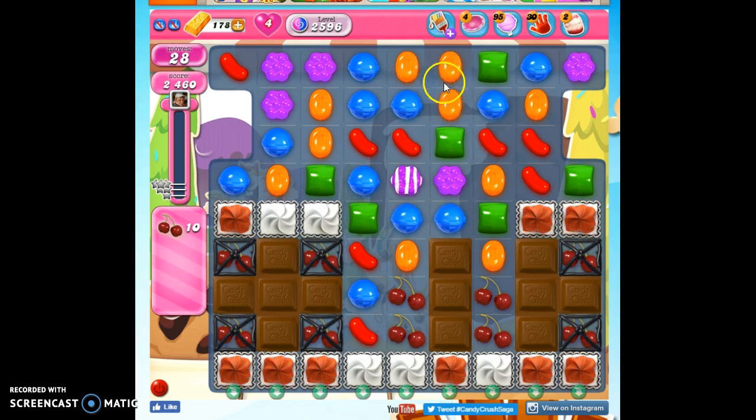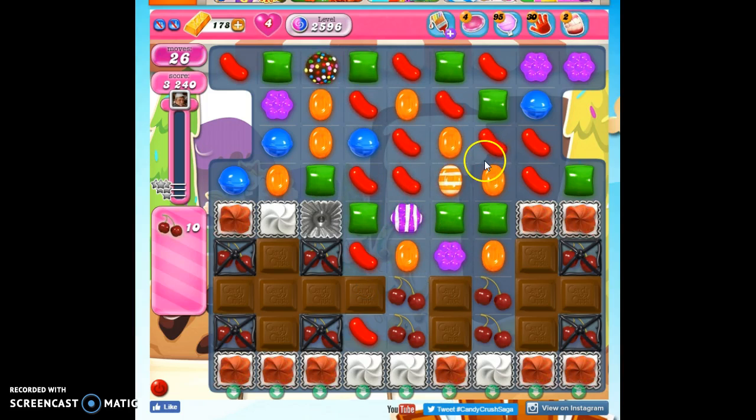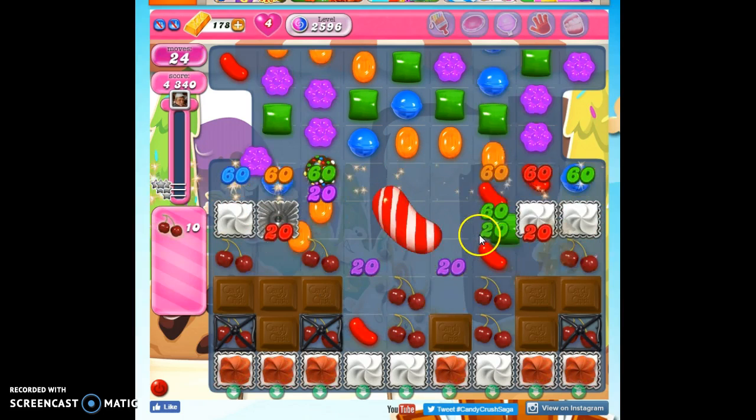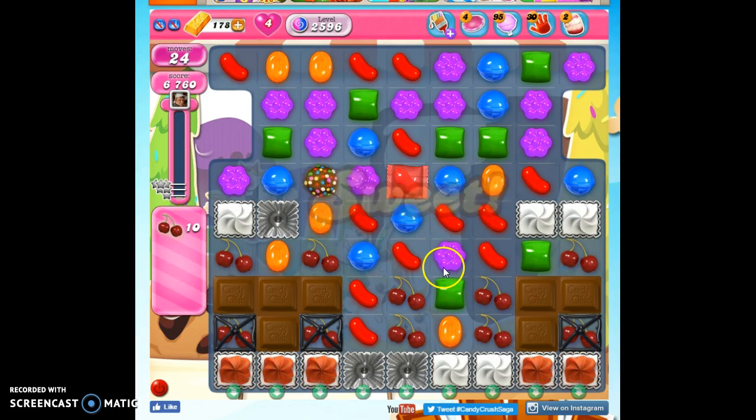Now I see an opportunity potentially to make a color bomb. I'm going to match up the blue, which is going to match up the orange, which is going to make a stripe, even though it goes the wrong way. It's going to give me potential to try to set a red up here. Well, that didn't work — potential wasn't realized — but look! Divinely created for my efforts. And now I also have a nice striped-wrapped combo. Because even though I like stripes, any combo is going to have an even greater effect.